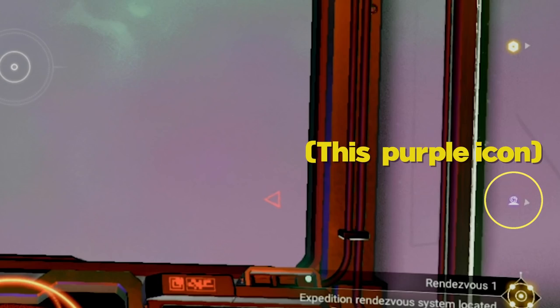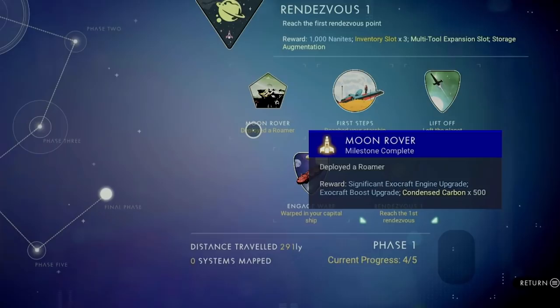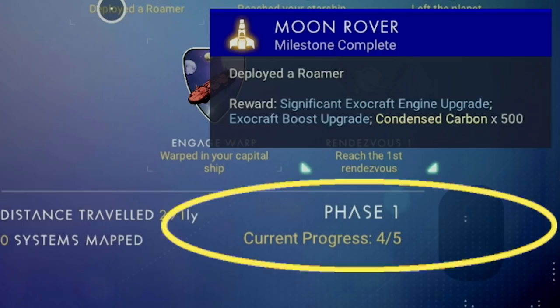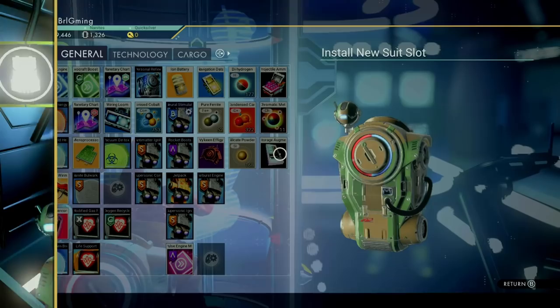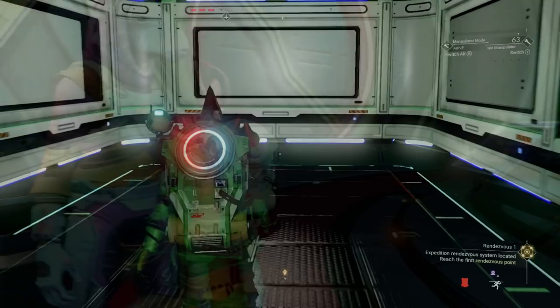There is no real order to getting these milestones, and the best way I've found was to just knock them out as I followed along the rendezvous checkpoints. Remember that not only do you get rewards for each milestone, but once you complete all milestones within a phase, you'll get another set of rewards to redeem. You'll need to make sure you have plenty of room, so make sure to visit every space station you come across to upgrade your exosuit inventory.